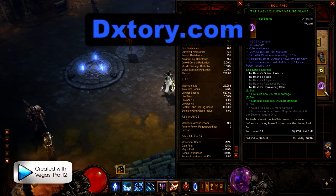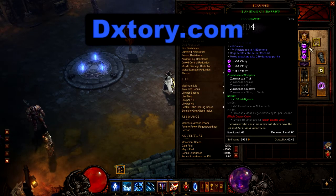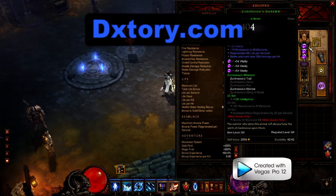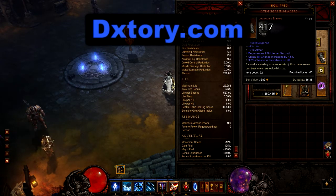I'm only using three of the Tal Rasha's set pieces — that's to enhance the lightning damage. I'm also using two of the Zunamasi set to get the extra 130 intelligence. The Zunamasi chest piece does not add attacks per second, IAS. Increased attack speed is an anathema to this build — you do not want it, it will ruin the build. It causes more mana cost for the same spell, and that's why there is no attack speed on any of the items this character is wearing.